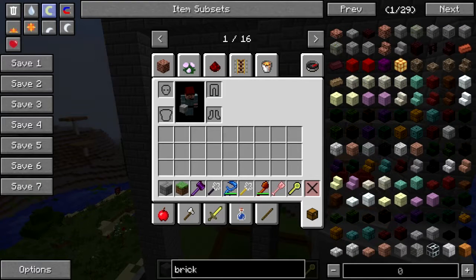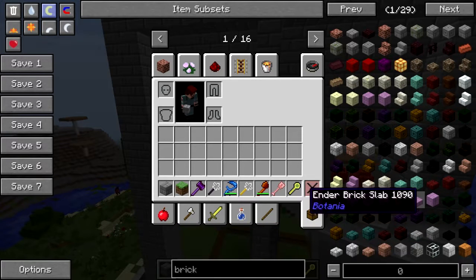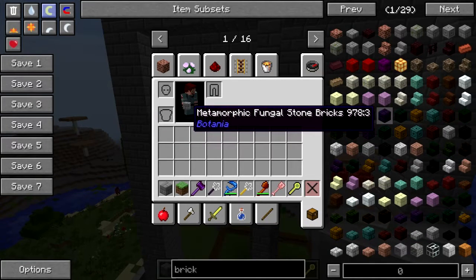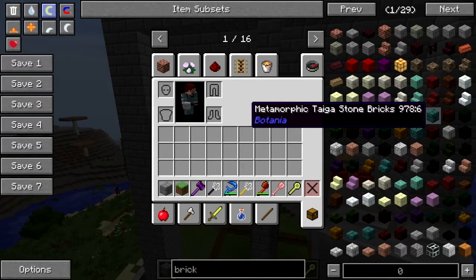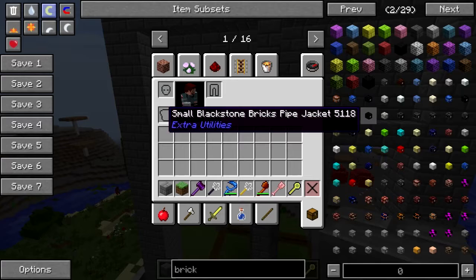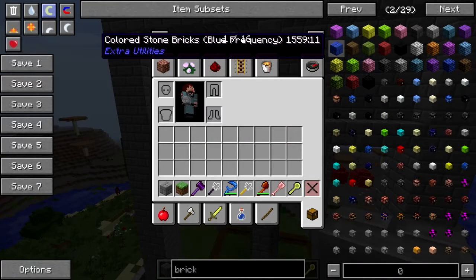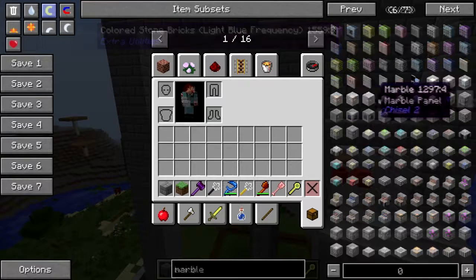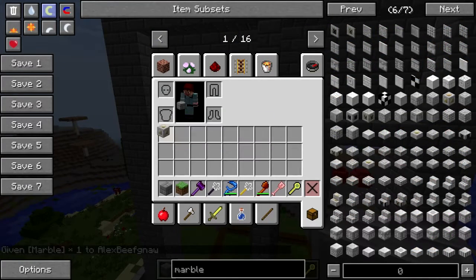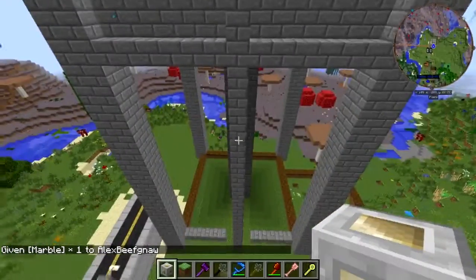Let's get some different bricks - something to break it up a little bit. Fungal stone - yeah, there we go. Taiga stone. Of course, remembering that the Beefnopolis colors are blue and black. These are kind of a throwback to Castle Beefnob back in the day.